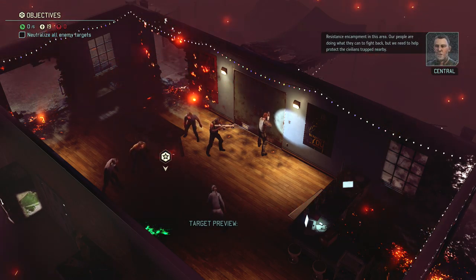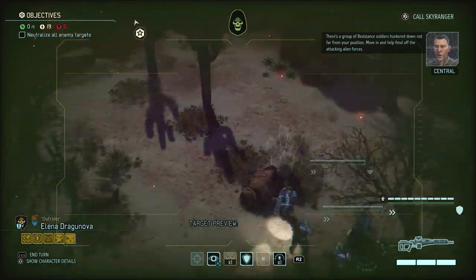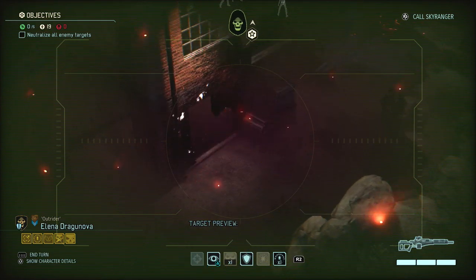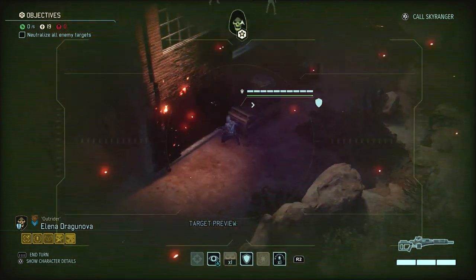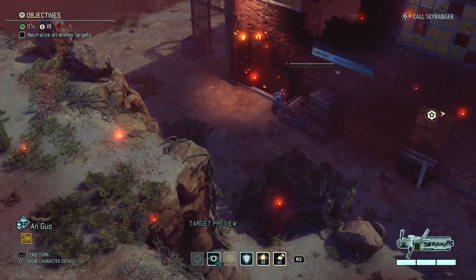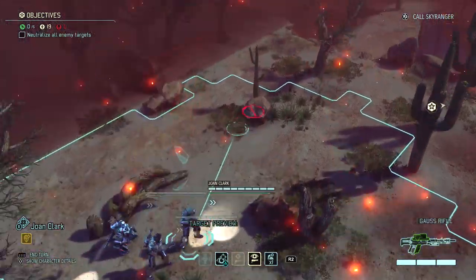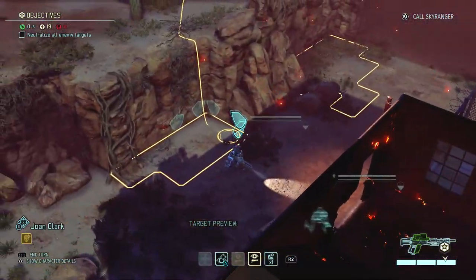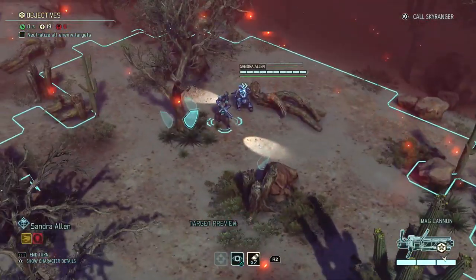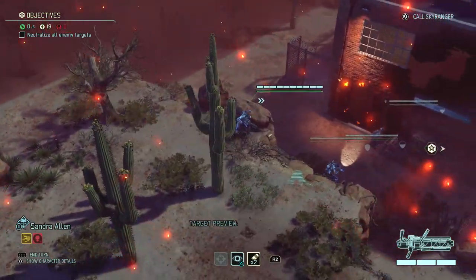I need to help protect the civilians trapped nearby. There's a group of resistance soldiers hunkered down not far from our position — move in and help fend off the attacking alien forces. We'll just see if we have any cover between us. It doesn't look that way, so we're just going to be very aggressive and move in as fast as we can. That was a dumb idea because that is not a good place for our sniper.